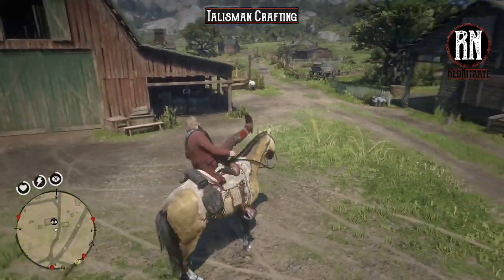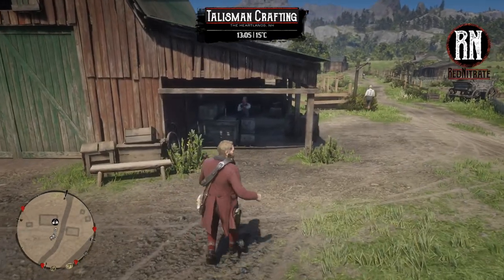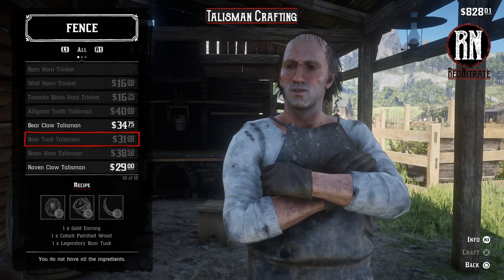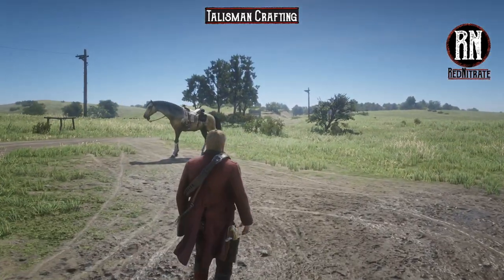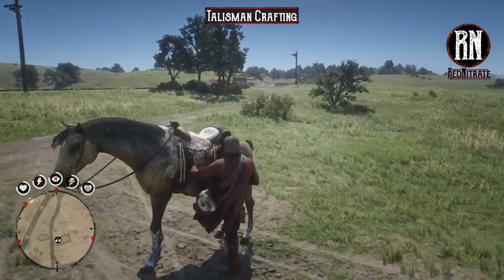The final step in crafting your bear claw talisman is to come to your nearest fence — in my case, Emerald Ranch — and bring your quartz chunk, your silver chain bracelet, and your legendary bear claw over to Seamus. Go to craft, have a quick look — bear claw talisman — purchase that. That will take away all of the items we've just spent so long collecting, but there we have it: the bear claw talisman. Permanently decreases the speed at which the health core drains by 10%. Pretty cool looking, and one of the better trinkets and talismans out there.